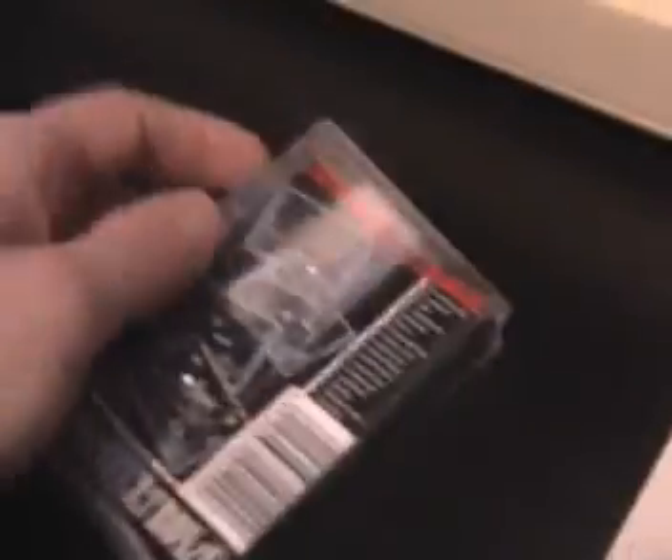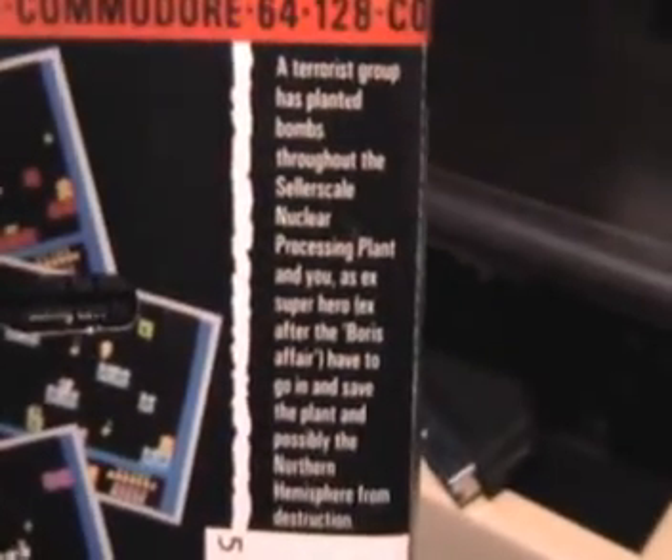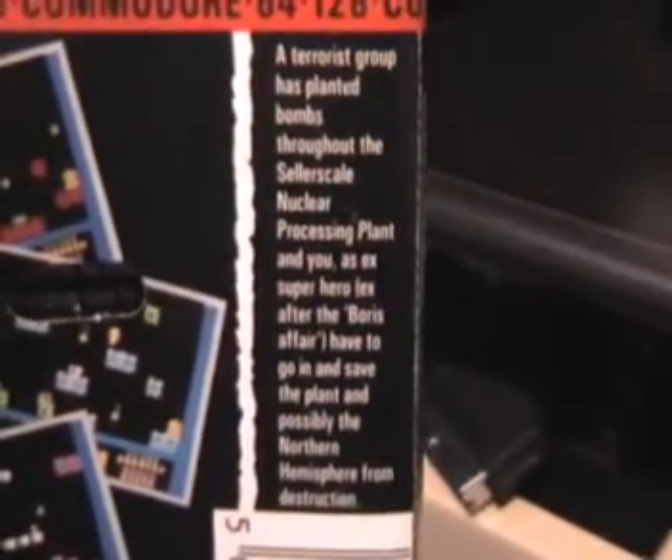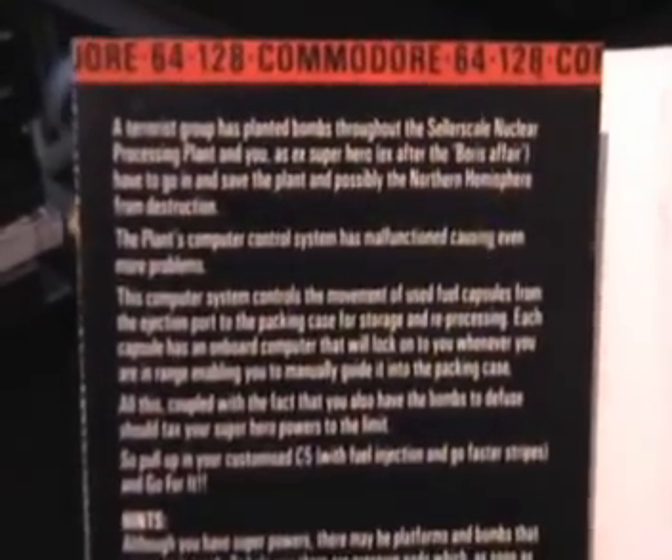On the back cover we've got screenshots, which it says are from the Spectrum version, and a description of the game — the usual sort of stuff. Inside the inlay we've got a description of the game again and some hints.